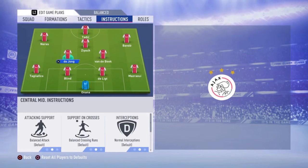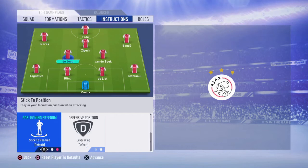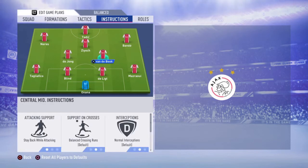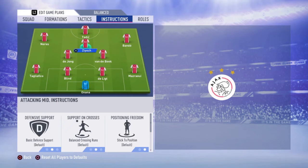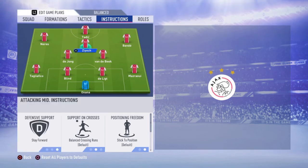Jumping to your CMs or CDMs, which are honestly the most important players in this formation. You're going to put stay back while attacking and cover center, so that all the time they try to be in the middle of the field, helping you win the ball when you don't have possession and helping you create attacks when you do. At your central attacking midfielder, the only instruction we're going to give is just stay forward. You don't want him to come back — you want him to be there and try to create those counterattacks fast.